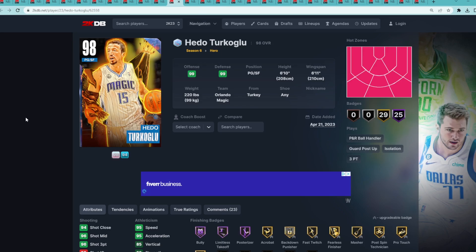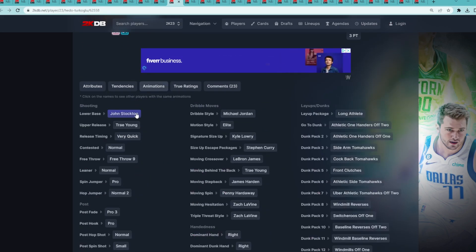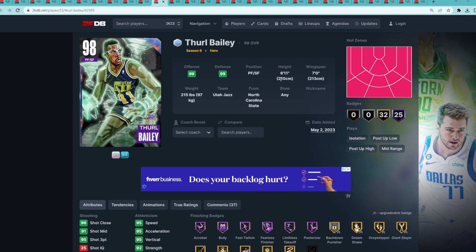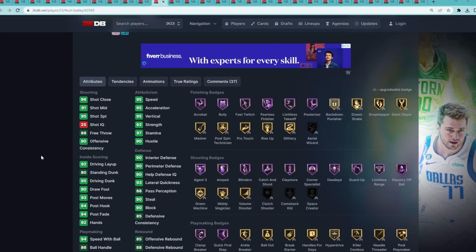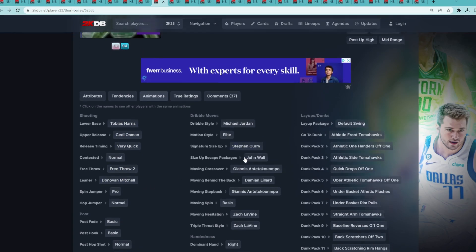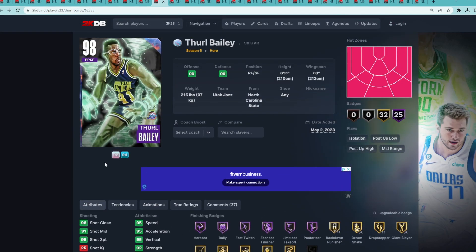At number 11 is the Galaxy Opal Hedo Turkoglu — a 6'10 point guard with a 6'11 wingspan. He has an elite level jump shot with the John Stockton base and Trae Young upper on very quick timing, which is why he's still one of the best point guards in MyTeam. He comes in at number 11. Breaking into the top 10 at number 10 is Galaxy Opal Thurl Bailey — a great 6'11 small forward with a 7'0 wingspan. He's versatile defensively, able to guard the 1 through 4. They gave him a great jump shot with the Tobias Harris base and Seti Osman upper on very quick timing, plus the D-Mitch fade, Curry size up, and John Wall escape.